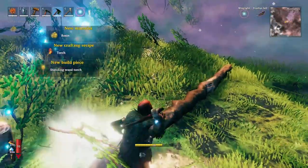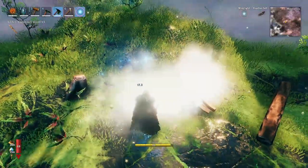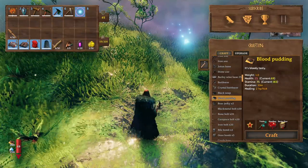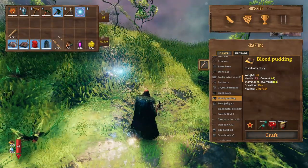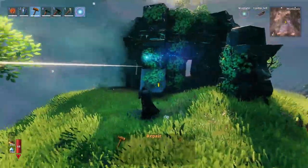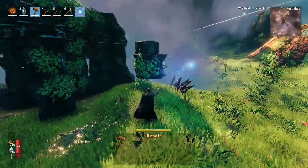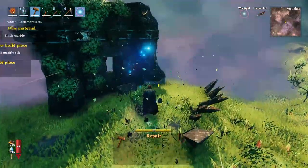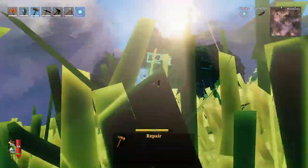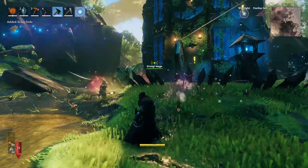Another important item is the Yggdrasil shoot, which you have to cut down because it gives you a new type of wood — Yggdrasil wood. Once you break it, you'll get some Yggdrasil wood and some normal wood, but mainly the Yggdrasil wood is what you want. If you find the black stone structures that dungeons and Dverg buildings are made of, bring a stone cutter and break them to get black marble, which you'll also need.